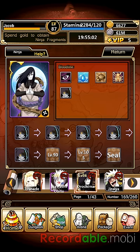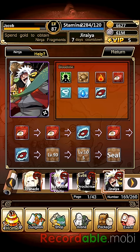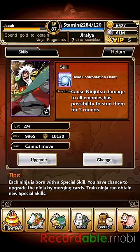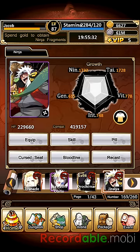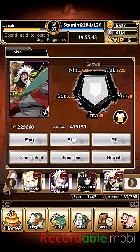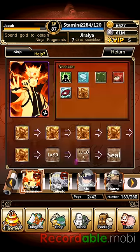Jiraiya has the Sage and Sage Art Wind bloodlines - pretty basic stuff. I've got Toad Confrontation Chant, which does massive ninjutsu damage with a possibility to stun. Same thing as Big Ball Rasengan but less damage and less chance to stun. Got Explosive Tag on him - very helpful. I think I have the Mount Myoboku scroll, Tsuchikage cloak and boots. His ninjutsu attack is pretty good as well as his dodge, and he is naturally a defensive tank.